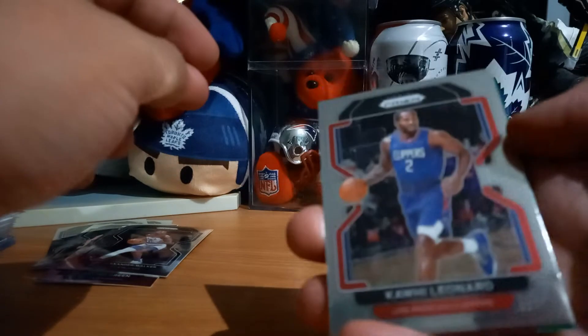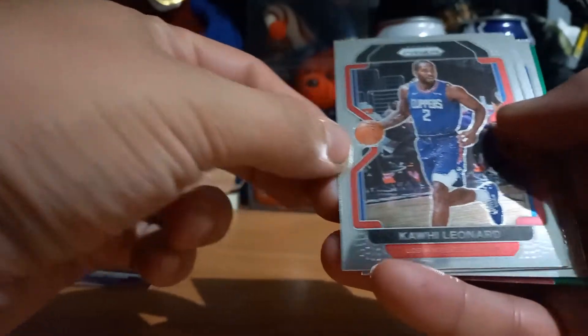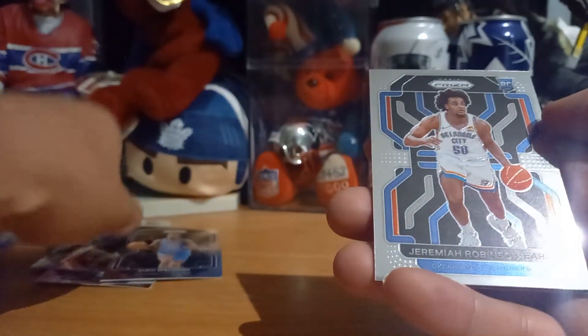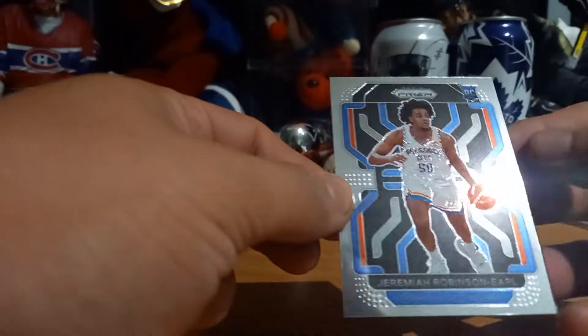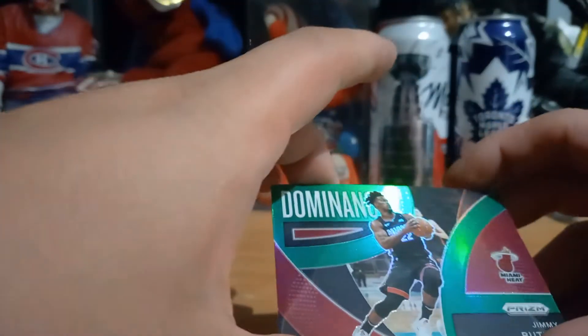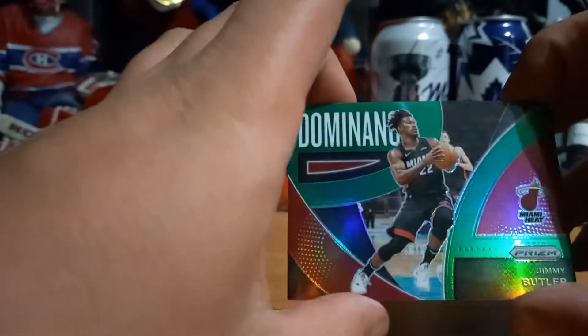Dominance Prism. Jimmy Butler — Jimmy Butler follows me. Kawhi Leonard. Come on, quick. Roberson Earl Rookie card. Dominance — last time I had Jimmy Butler, it was a numbered card. Green Parallel.